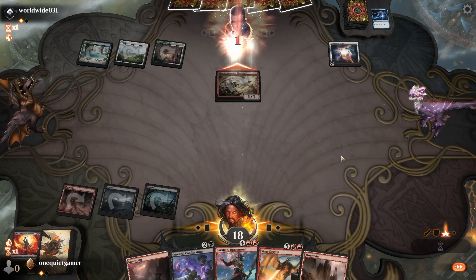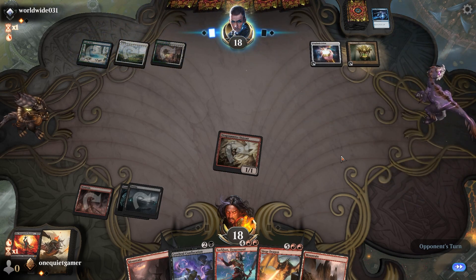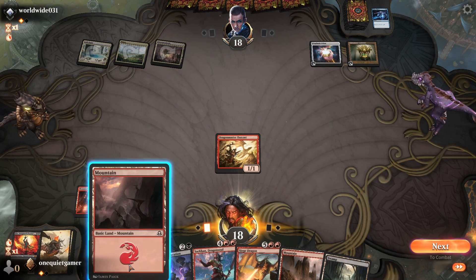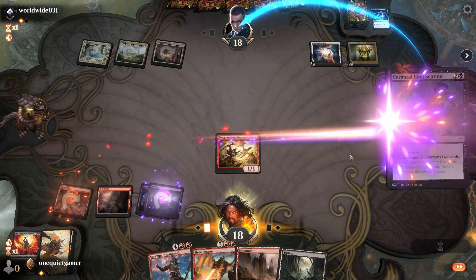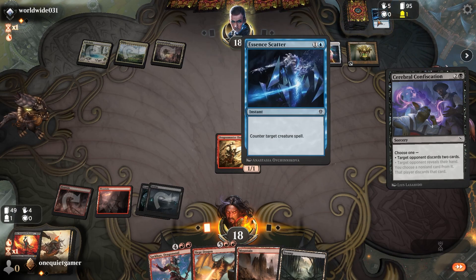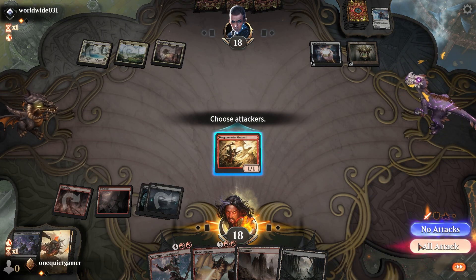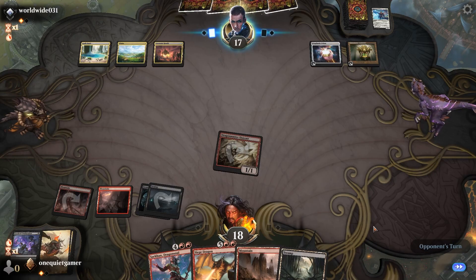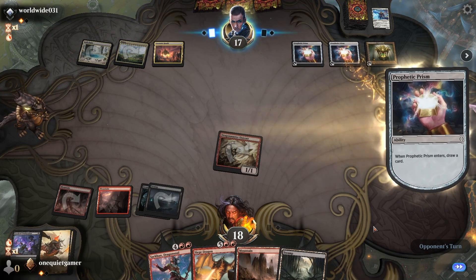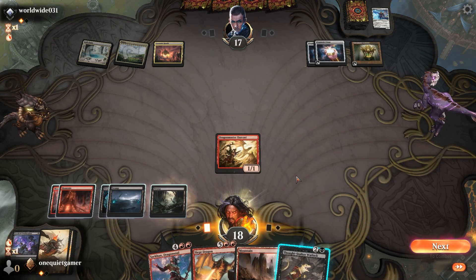This guy's effect confused me a little - creature deals combat damage to a player, you may pay one life, if you do draw a card. I somehow thought it meant for them, not for me. So obviously I can pay a life and draw a card, which is typically going to be pretty worth it. We have a good amount of land, we should have a little more red. Discard two cards. I wouldn't really even know super well what to get rid of.